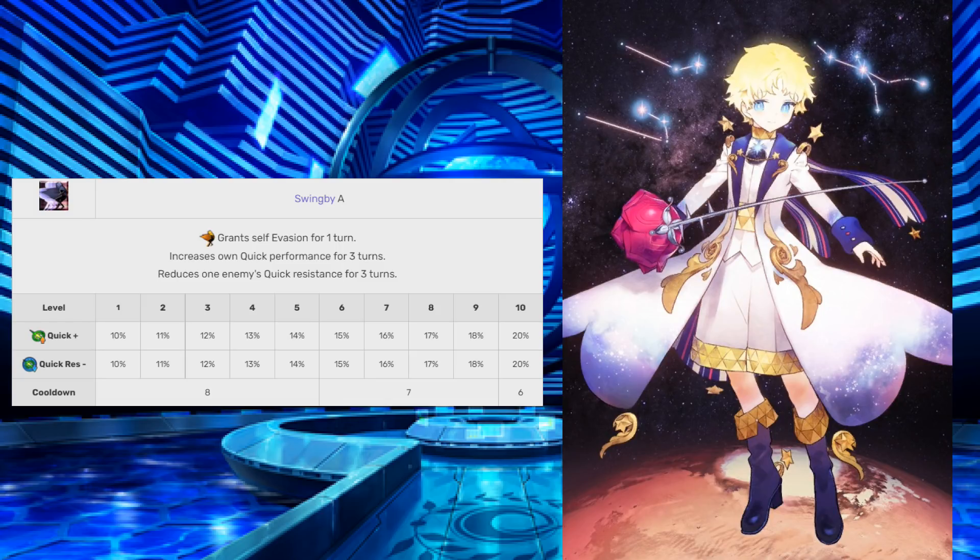Skill 2 is Swing by A — grants himself evade for a turn, increases own quick performance, and reduces one enemy's quick resistance for 3 turns from 10% to 20%. It's annoying that this skill combines his survivability effect and his damage increase effect, but it's still really good. You're technically doing 40% damage boost with his quick cards, and that helps him because his attack stats are pretty low. This is also on a 6-turn cooldown.